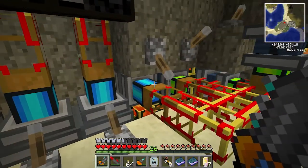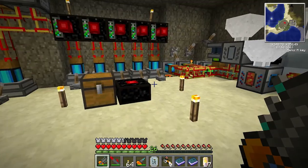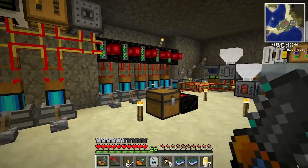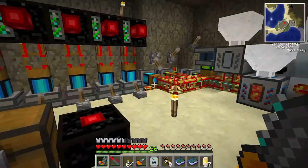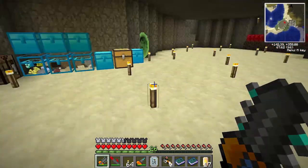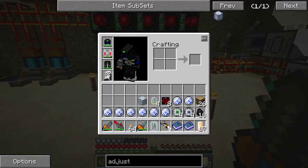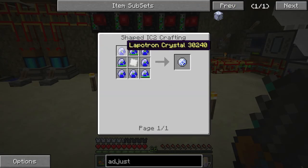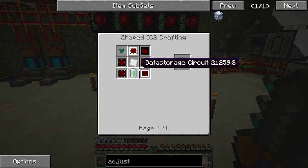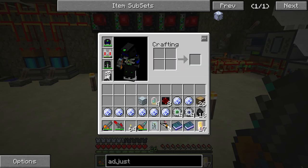These engines I'm using generate four MJ a tick. That thing said it takes 160,000 — that's a fair amount of time. I used the assembly table last episode to make a small BuildCraft control piece. I needed a lot more than that — because looking in here, this thing needs eight of them, and this other thing needs four of them plus four tubes, plus more Iridium.